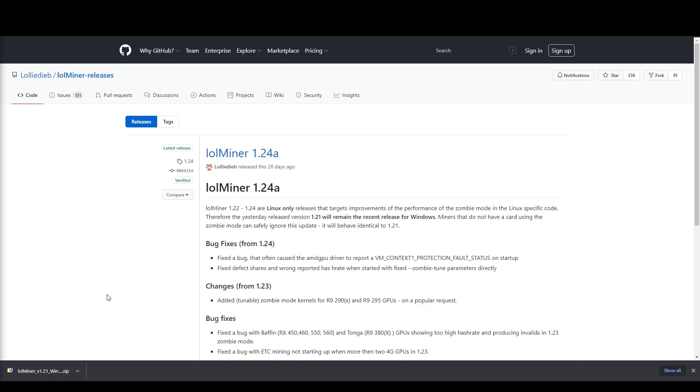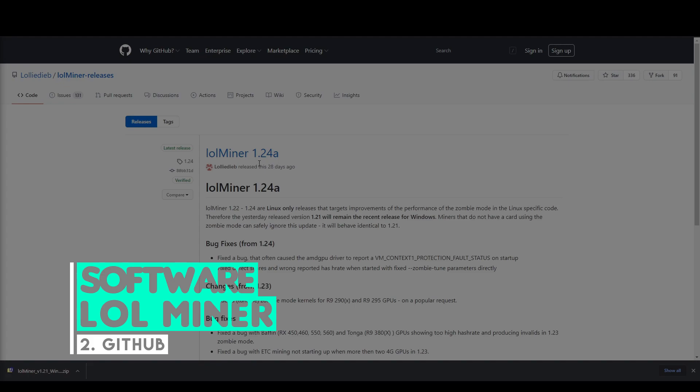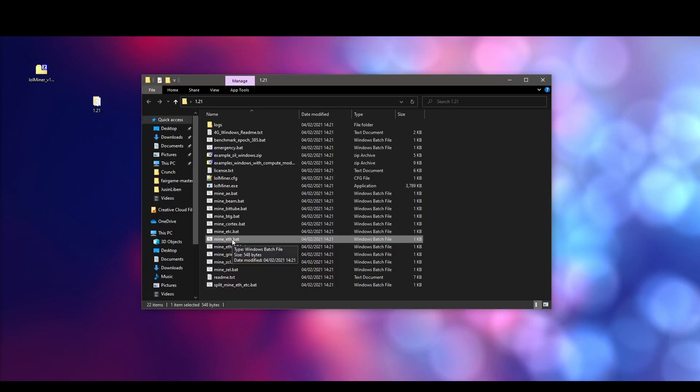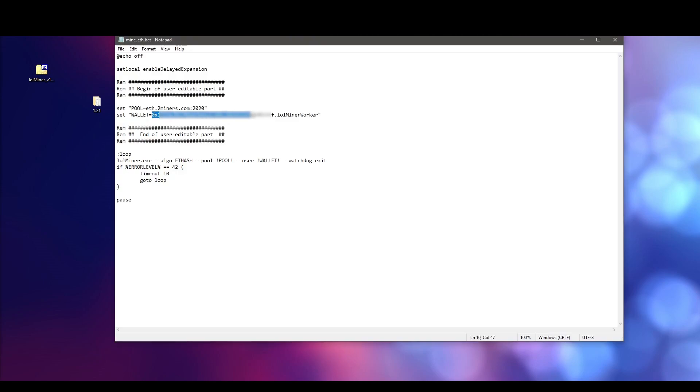The next thing we need is mining software. I'm using lolminer — you can download it from the link. Download the latest version, extract it, and go inside it. You will find a file named mine_eth — edit it with Notepad.